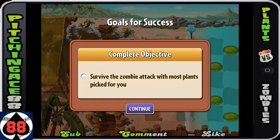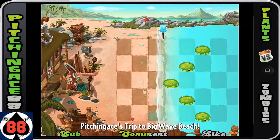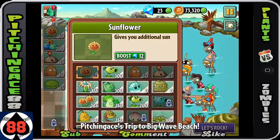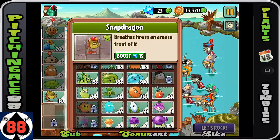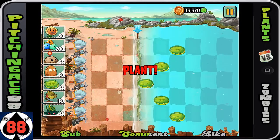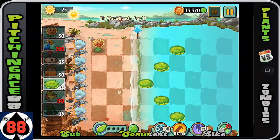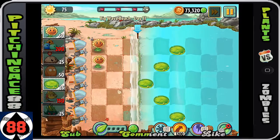We have to survive the zombie attack with the plants that are given. Again, another very difficult one because all of the plants are basically chosen for you. The best chance I would do is probably do a Snapdragon and a Tangled Kelp. I would really prefer to switch the walnut for an Infininut, but unfortunately you really can't do that. You need something that will actually take away the surfer guys. The surfer guys are going to provide probably your biggest problem throughout this.